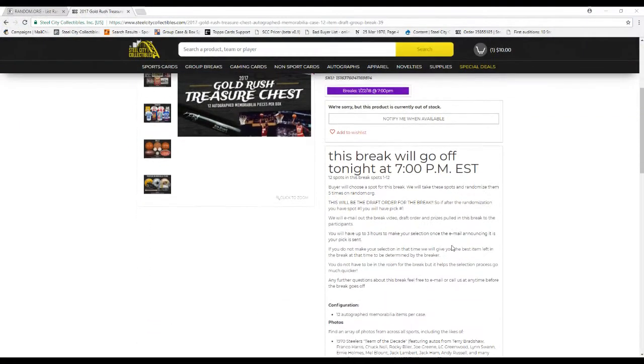12 spots in this break. Slots under 12 buy or choose their slots for the break, but then we take these slots and randomize it five times on random.org. This will be the draft order for the break, so after the randomization, if you have spot number one, you'll have pick number one. I'm going to email out the break video, the draft order, and the prizes pulled to all the participants. You're going to have up to three hours to make your selection once the email is sent. If you do not make your selection in that time, I'm going to give you the best remaining item.